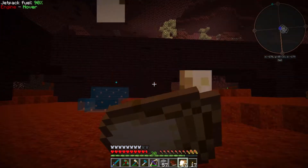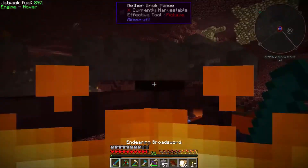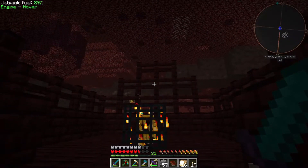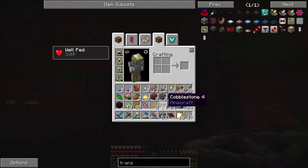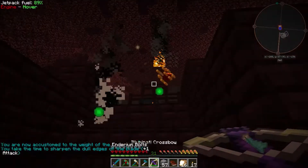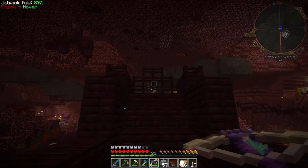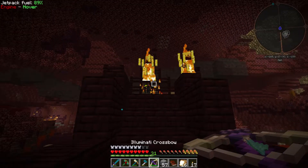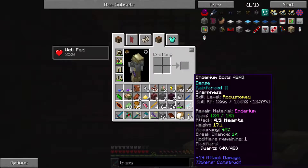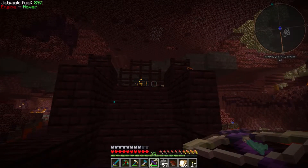Now let's go kill some blazes. I could use some blaze rods, so that's actually kind of nice. My inventory's full — let's get rid of some nether brick. Have I killed all that I needed? No — I need to kill four more. I think I can handle this, so let's kill the blazes and then start heading back home. There are two right there. One thing I want to do is put repair on our bolts so they replenish. Our crossbow is really, really good.